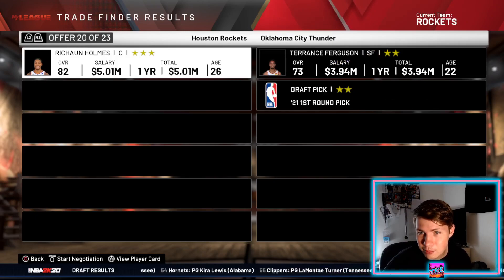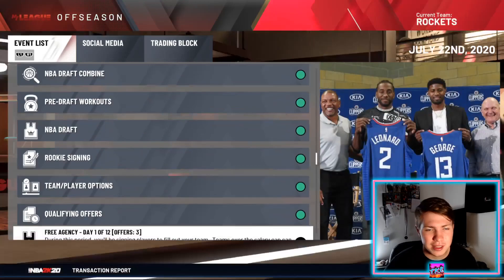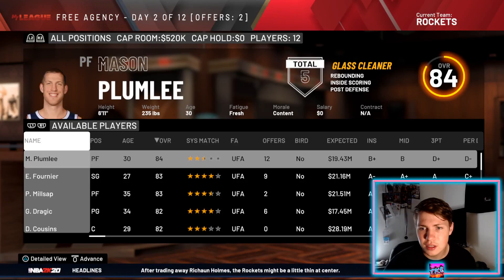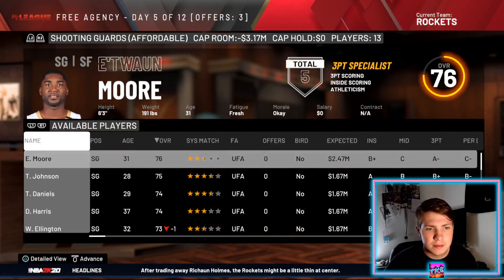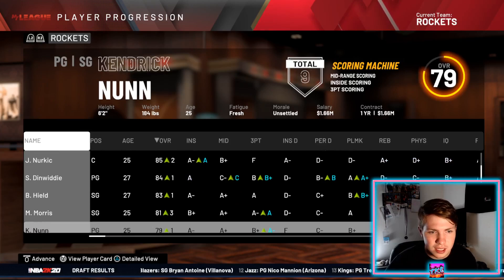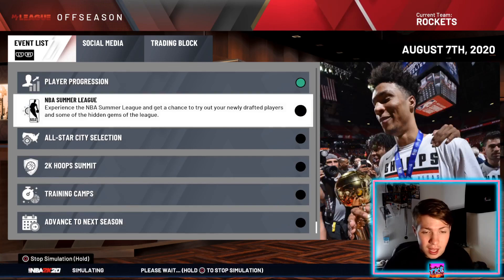We make the Buddy Hield deal work. In free agency, we sign Joe Harris and Zach Randolph. Going to player progression — the team is actually really stacked. I like this team a lot, so we'll go to training camps, send a couple of people, and get into the season.